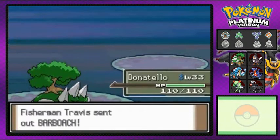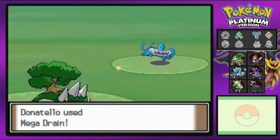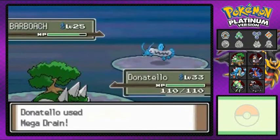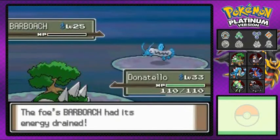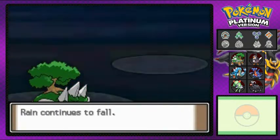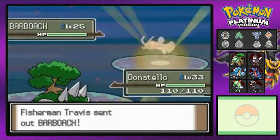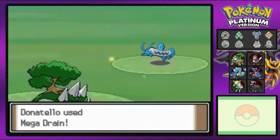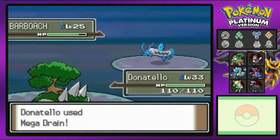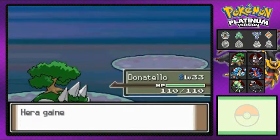The rain is continuing. He comes out with a Barboach — that's good for me. Let's go with Mega Drain, will it take it away? Another Barboach down. Rain continues, and he comes out with another Barboach. Mega Drain for the win — Barboach not looking so happy. It's a good Ground and Water type Pokemon combination.